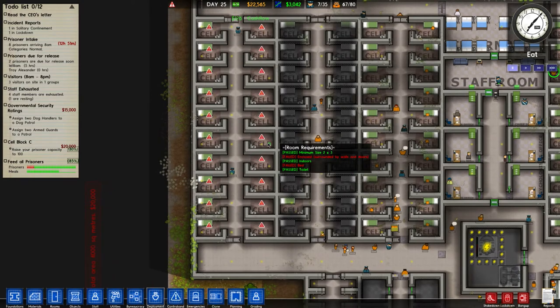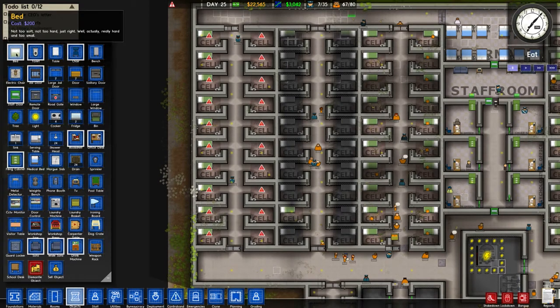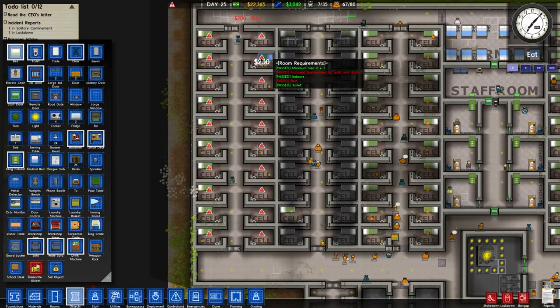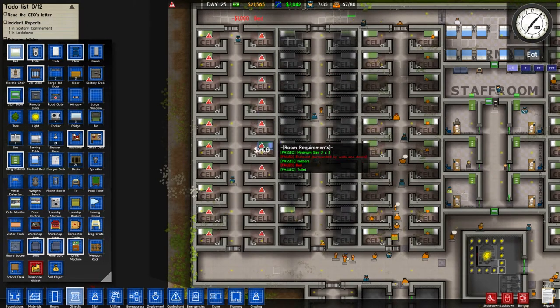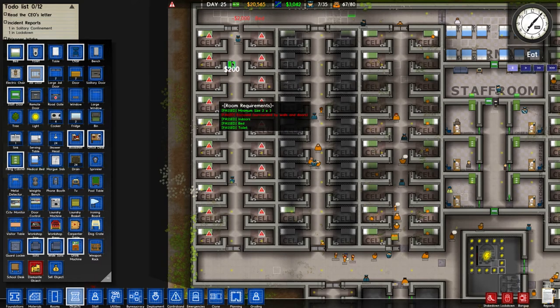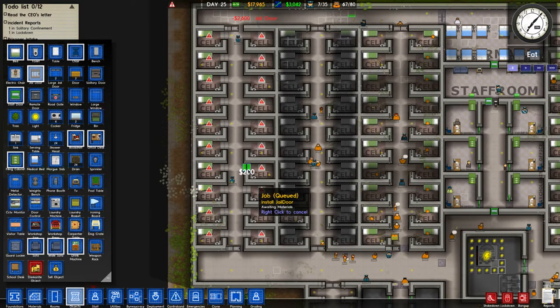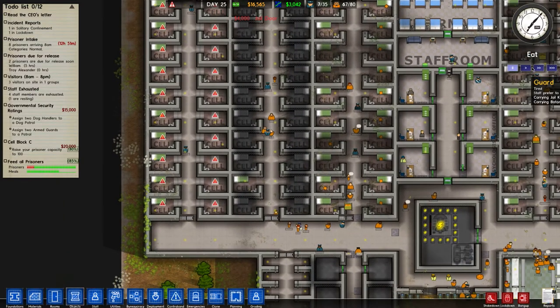Now let's pause and finish these prisoners - get our capacity up to 100 and we'll get a further 20,000, which is exactly what we need. Let's go to objects, beds, and get beds all down here. That's another two grand in beds, which isn't too bad. Then we've still got jail doors which will cost four grand. Then we'll have a hundred cells and go up to another 20 grand, which is perfect. We're very low on cash, but completing these objectives will get us a huge amount of money.